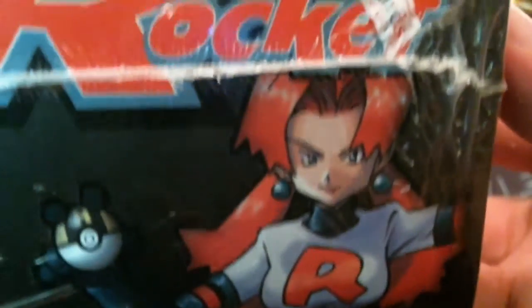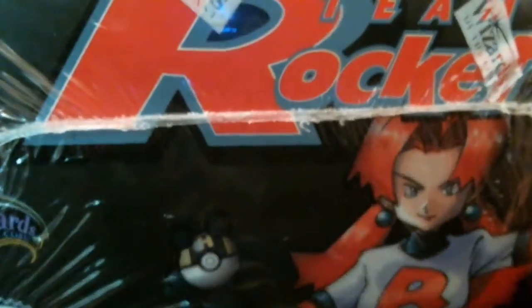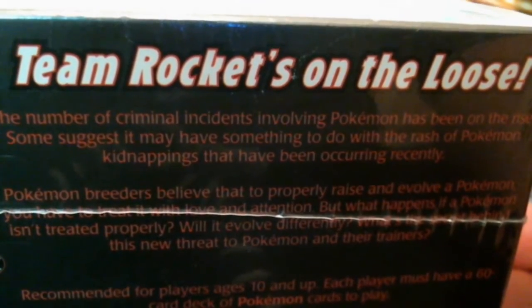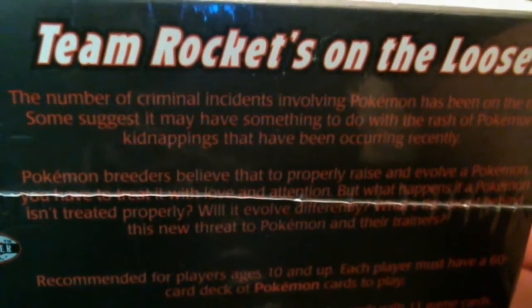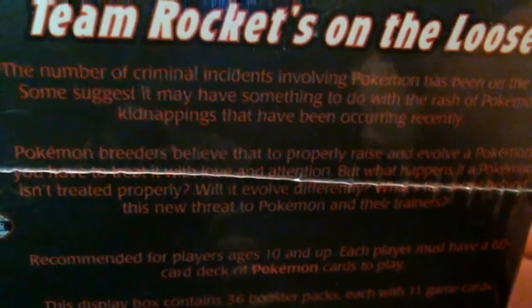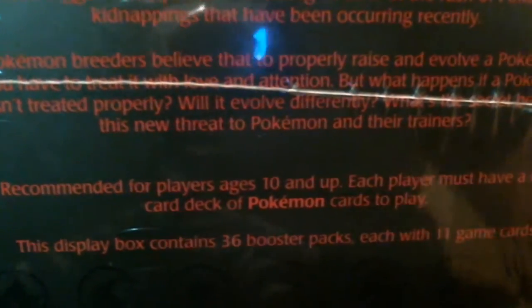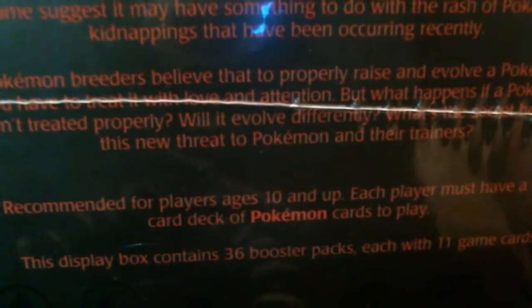There's a nice Team Rocket logo. I've got to catch them all. You've got Team Rocket, you've got Cassidy right there on the side, the Wizards of the Coast logo — good old Wizards of the Coast. At the back it says 'Team Rocket's on the loose.' The number of criminal incidents involving Pokémon has been on the rise, something to do with the rash of Pokémon kidnappings. And on the side you can see Gyarados, Dark Slowbro, an Electrode, and what looks like a Charizard.